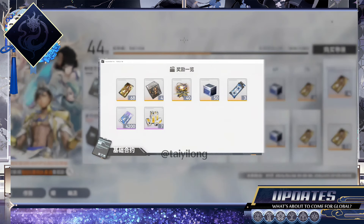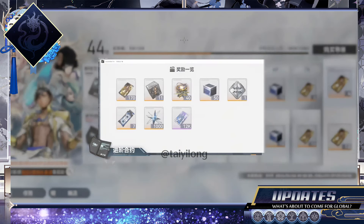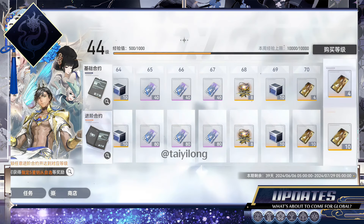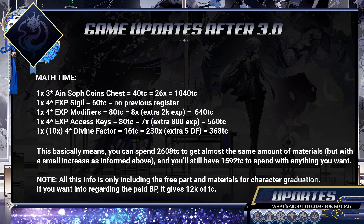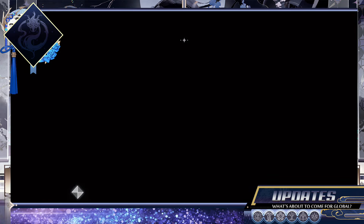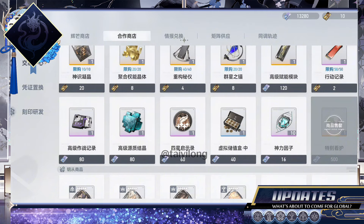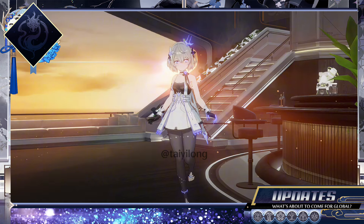Instead of getting graduation materials, the increase of tickets allows you to purchase all the materials you want from the store. I know that this at first may sound like a nerf to BP, but it's not exactly like this. Pay attention to the math below — it clearly shows that even if you try to purchase the same materials that were previously given in the free part of BP, you'll manage to get even more, and you'll still have leftovers to purchase other materials. You may also notice that they removed all standard tickets from BP, but currently you'll receive up to 10 blue tickets. However, this requires that you purchase the full BP.